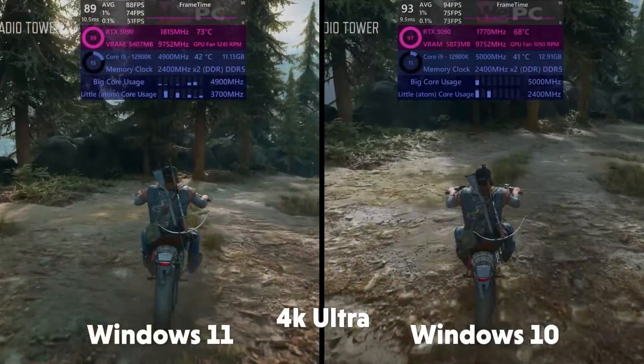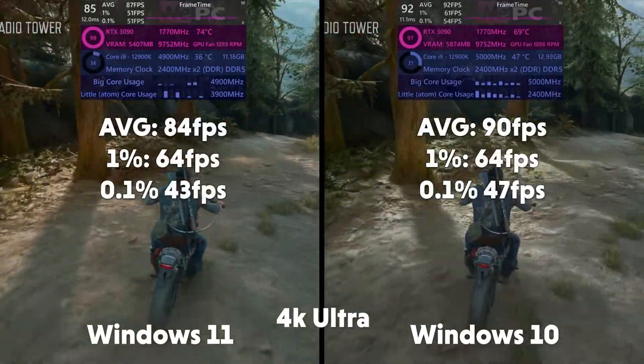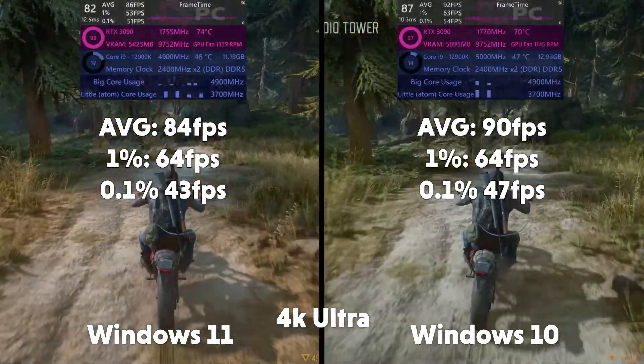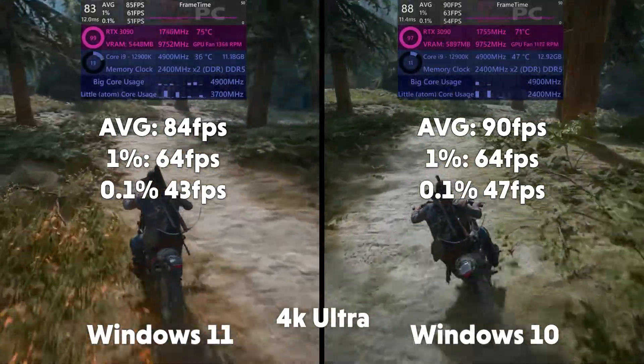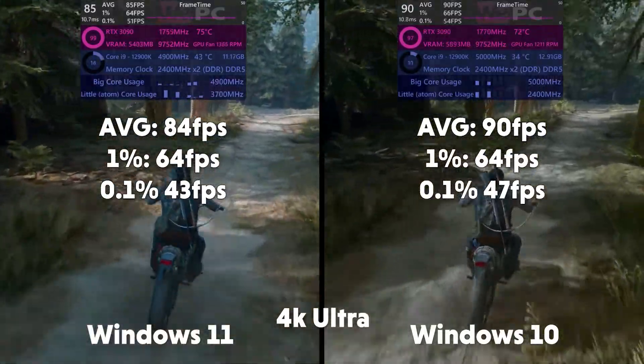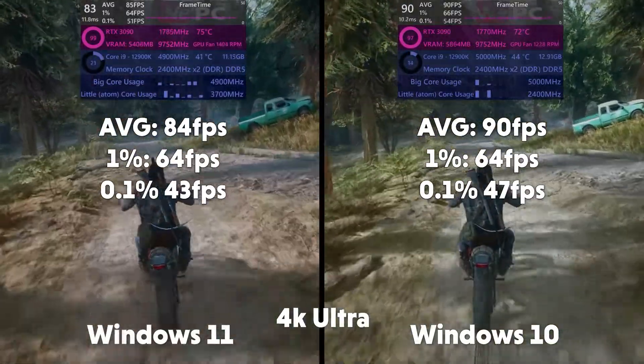And in 4K now, as you can see, we get an FPS average for Windows 11 of 84, 1% of 64 and 0.1% of 43. And 90 FPS average, 1% of 64 and 0.1% of 47 for Windows 10. How very interesting.